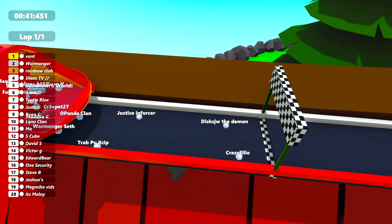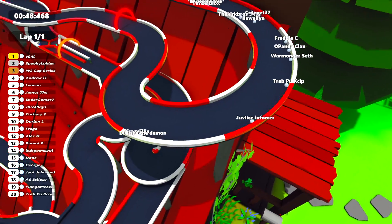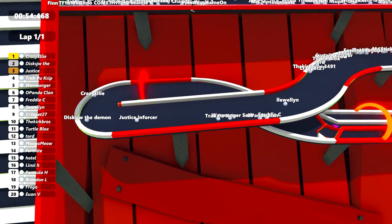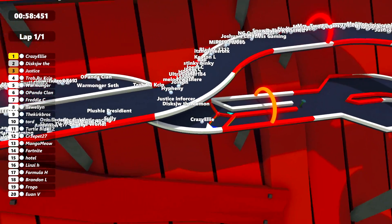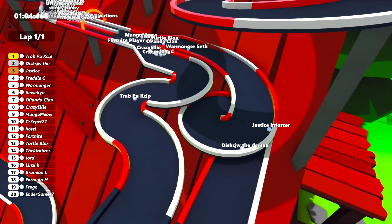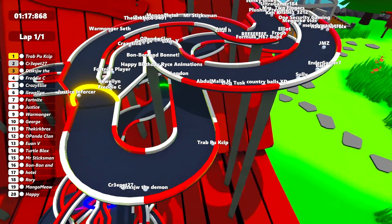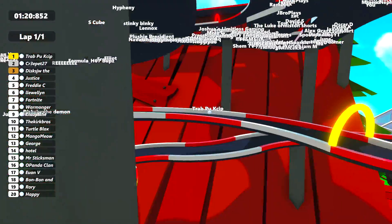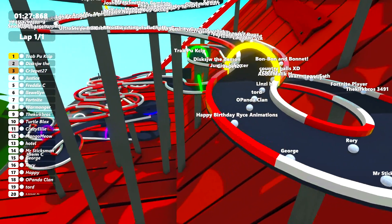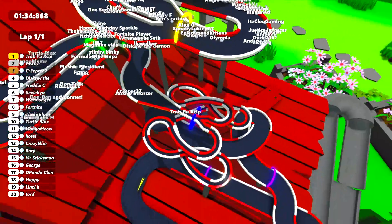There goes the Demon. Crazy Ellie is slightly ahead at the moment — oh no, Demon is overtaking, a bit faster down that straight. But Crazy Ellie has managed to block the Demon, and Justice Enforcer close behind in third. Those three are a little bit ahead of the pack, but Trapu Kip is catching up. There goes that spinner, mixing up positions. Trapu Kip is doing really well, definitely in first through that orange neon checkpoint. Disc SJW the Demon is third, overtaking into second, but Trap is well up ahead. Jones Seed has fallen into the gutter and will have to go up that escalator, taking a bit longer to get around.